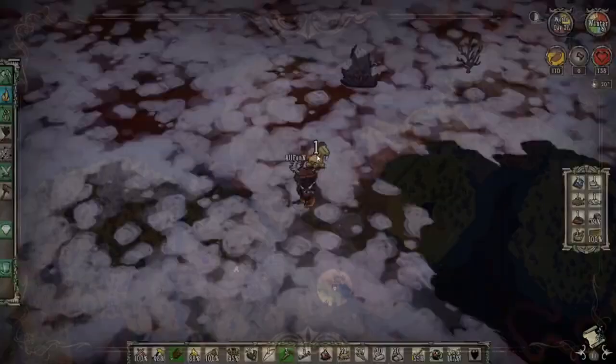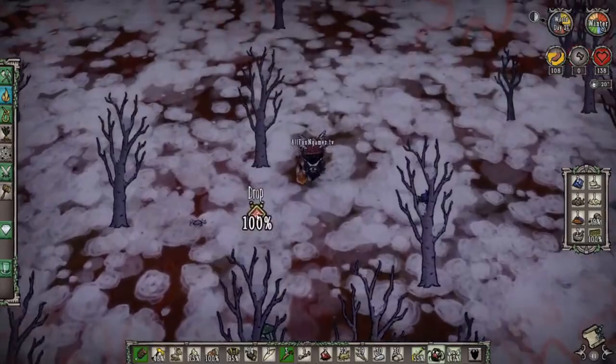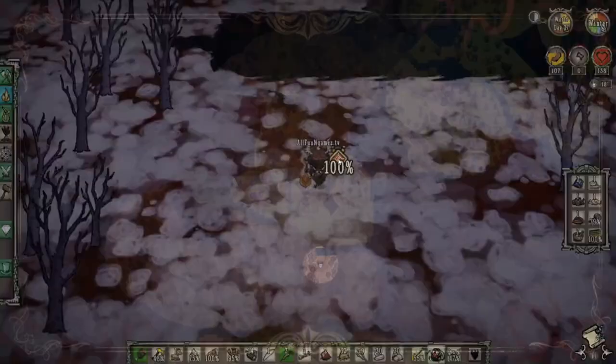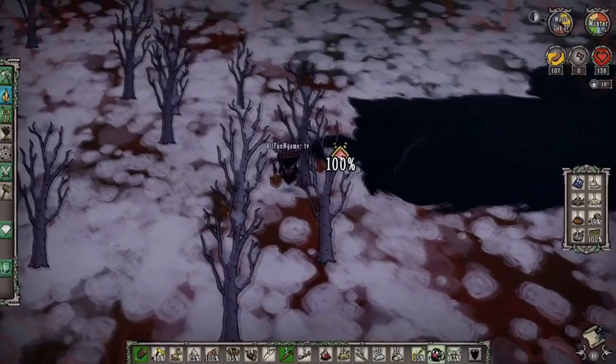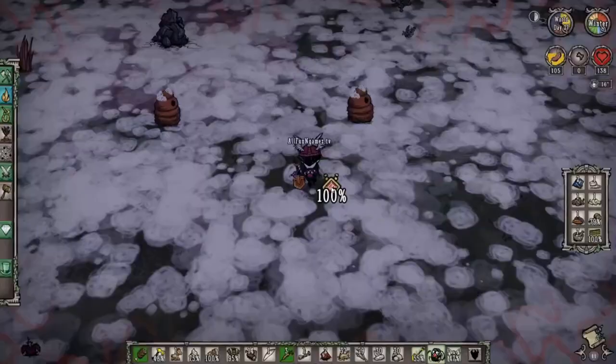The pig king is only available during daytime or dusk — at nighttime you won't be able to talk to him. We have a lot of trinkets here, which equals a lot of gold, which is perfect. That ghost will still follow us even as we run away. Because we got ourselves a life-giving amulet, this is great — life-giving amulets are essentially an easy source of reviving yourself.